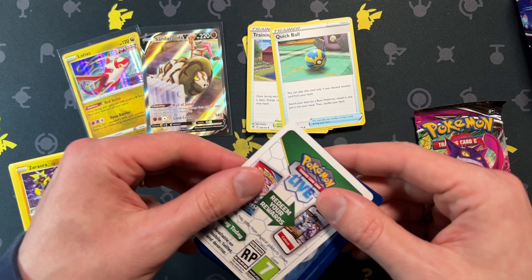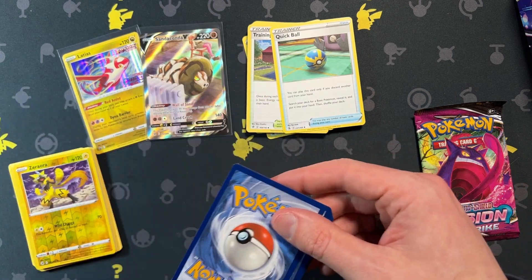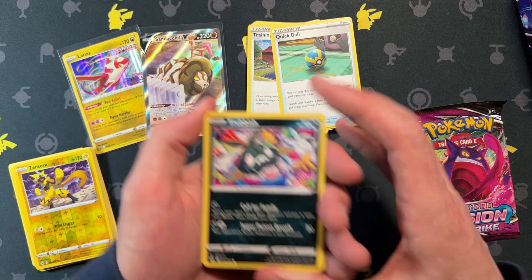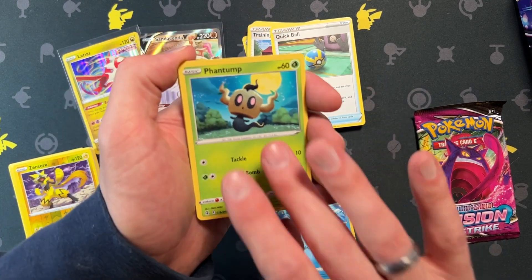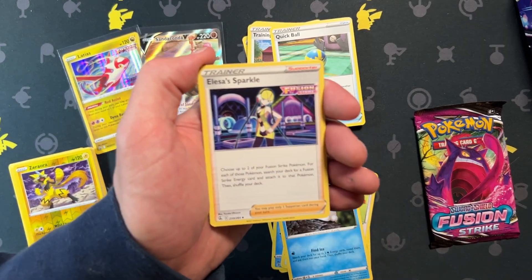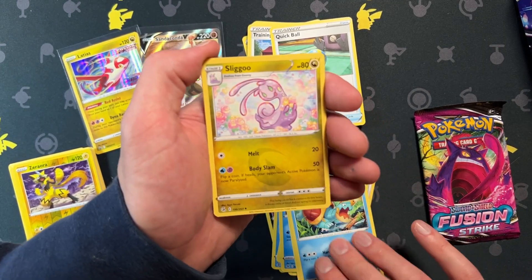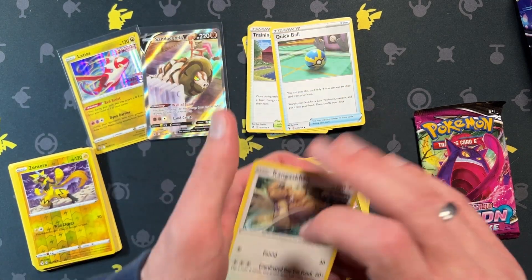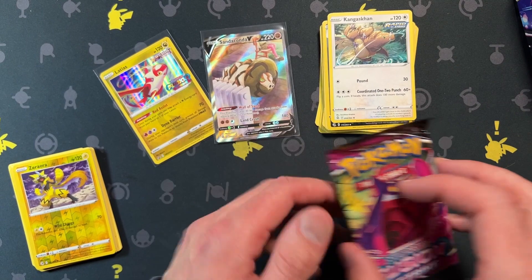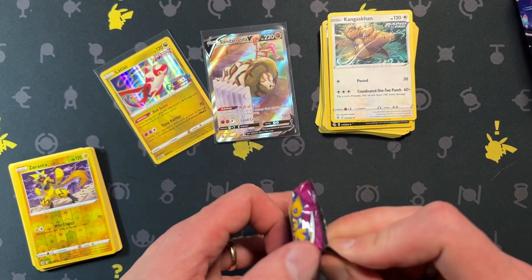Yeah, this is one of the sets where the light packs are the ones you want, so these packs will have nothing. Snorlax, energy, Sligoo, Pangoro, Kangaskhan — but that's okay, we actually got a decent hit.